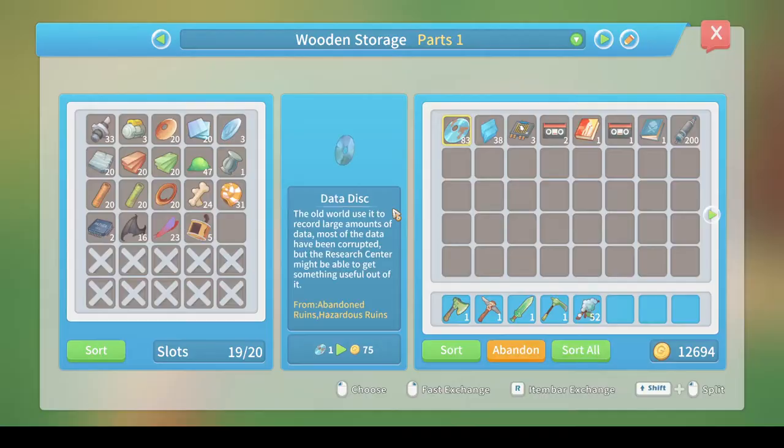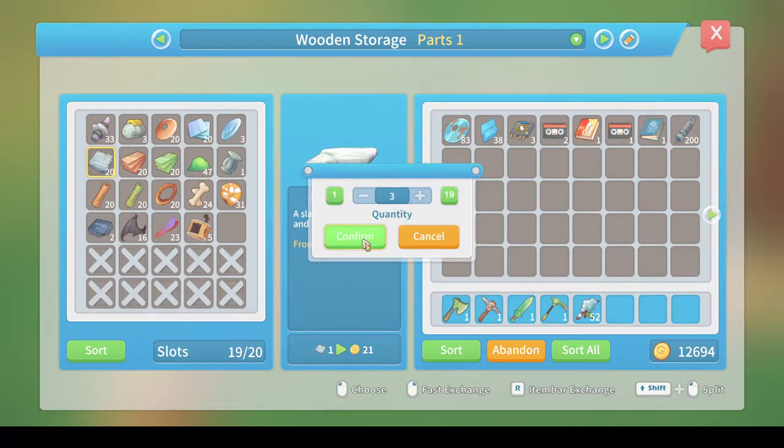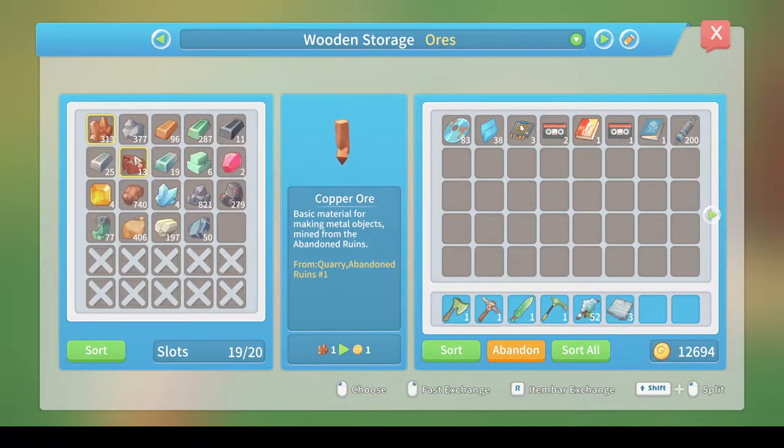So let's get the bricks and marble planks. There - the marble planks, need three of them. And six bricks. Oh, I have to make more bricks.